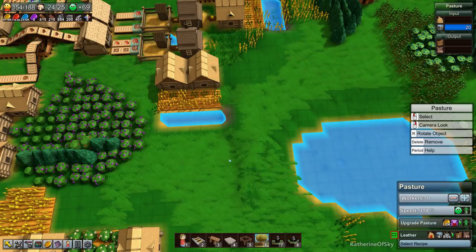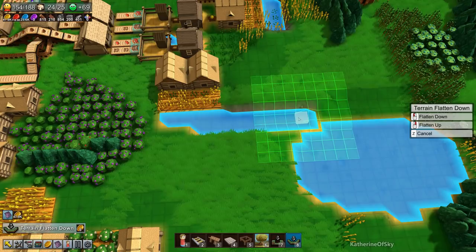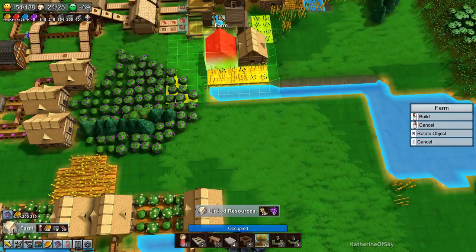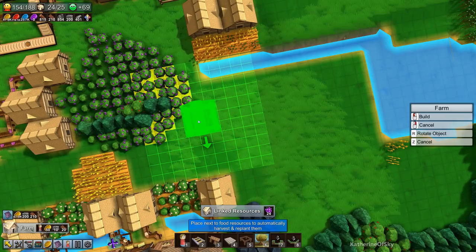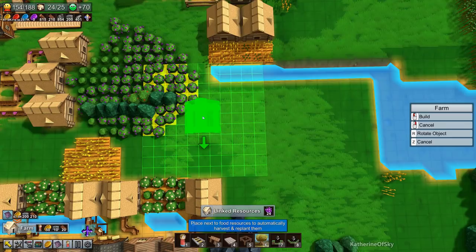We want to probably flatten this area because we need six farms — that is quite a few. I can move this along this way, potentially joining it up there. I'm going to do our six grain farms probably like this. We might remove those berries; they're quite charming, all those lovely berries. But let's see if we can get this the way we want to go.